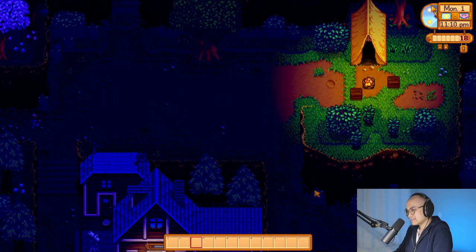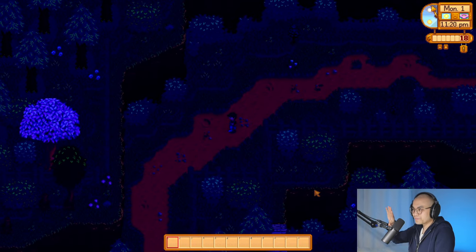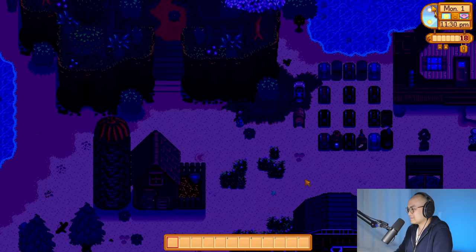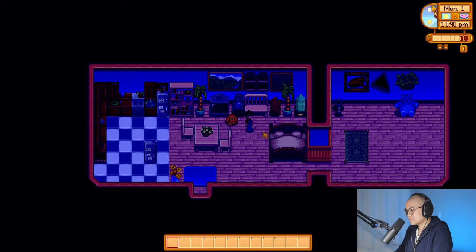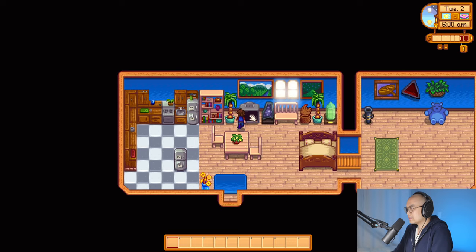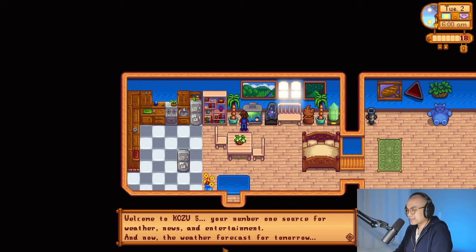Let's go home. I'm still between... Maru is number one, Emily's number two. That's it. Penny's like... What's tomorrow's weather? Tomorrow — beautiful sunny day. Nice. Sleep. That was an amazing day. Gotta see an art show. We kissed Penny. I don't really wanna kiss Penny, but I guess whatever.